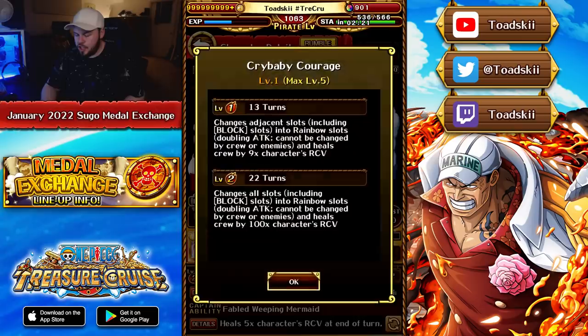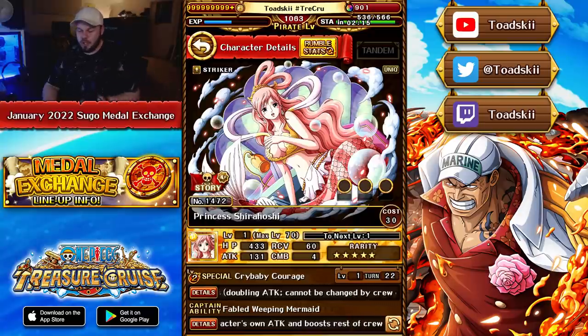Shirahoshi is an interesting one. She has a really cool special that can guarantee you a full board of block slots with really good healing on top of it. That's basically all she really does though. She doesn't really have that many other cool redeeming qualities. I don't really suggest picking up this unit, honestly.